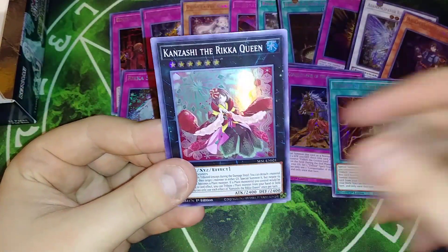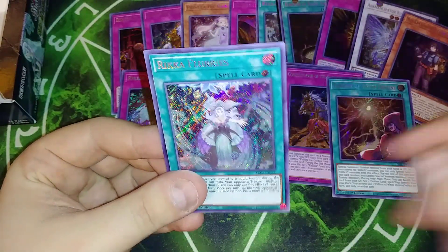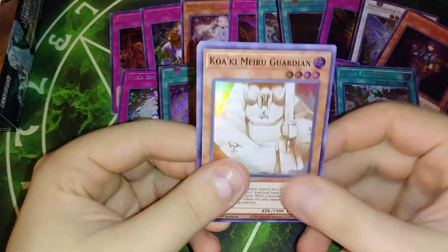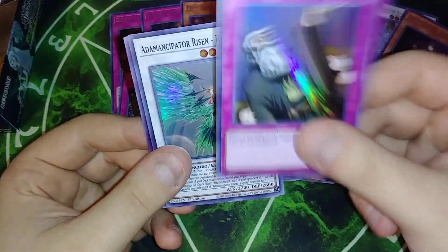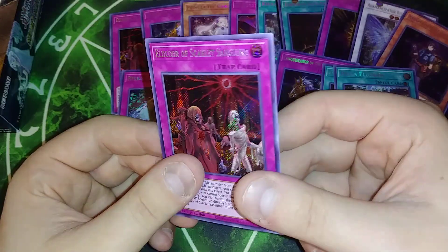Kwakimura Wall, Rika Queen, Lone Fire Blossom, Unizombie, and Flurries. Kwakimura Guardian, Doki Doki, Solemn Judgment — I think that's the first Solemn Judgment. Emancipator Rapier, and we got the Scarlet Elixir.